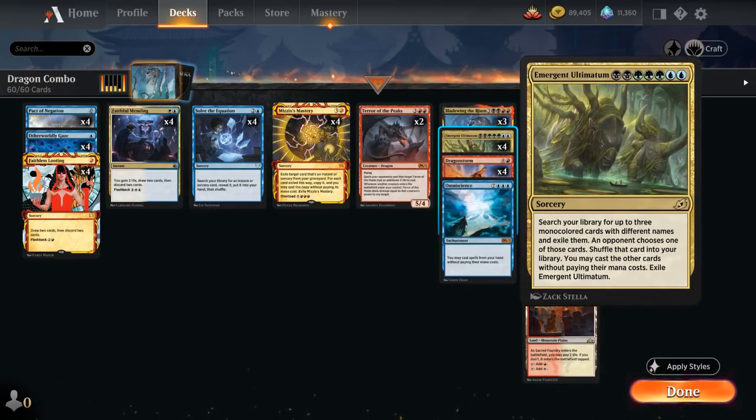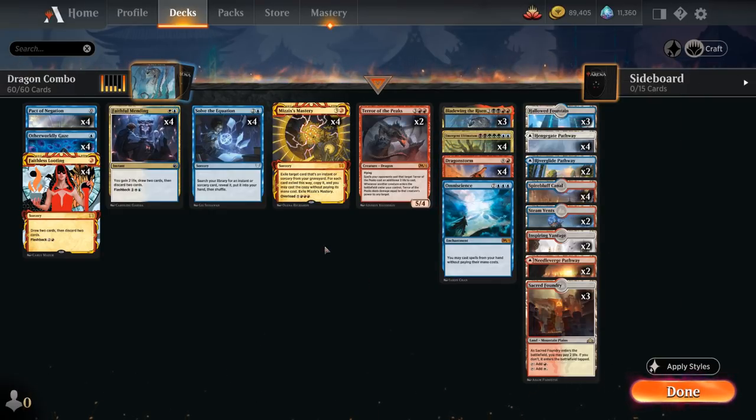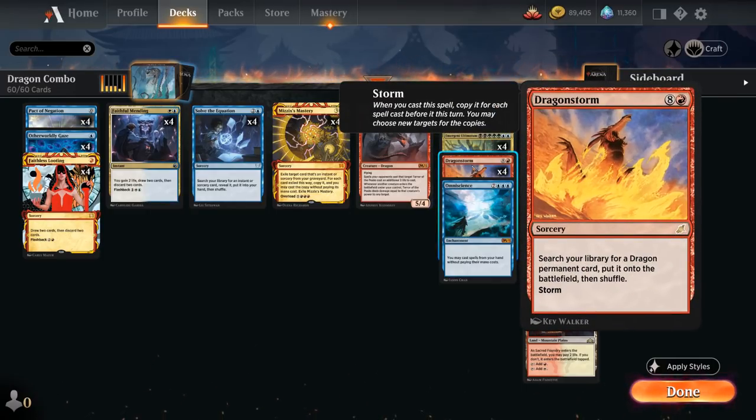The opponent chooses one card that we shuffle back into our deck, and then we get to cast the other two without paying their mana costs. Emergent Ultimatum wants to find a copy of Dragon Storm — which the opponent is almost never going to give us, otherwise it wins the game on the spot — since going Mizzix's Mastery into Emergent Ultimatum plus another spell into Dragon Storm gives us a Storm count that's certainly high enough to guarantee a kill. But we need two other mono-colored spells that can also guarantee a win if we don't get our Dragon Storm.